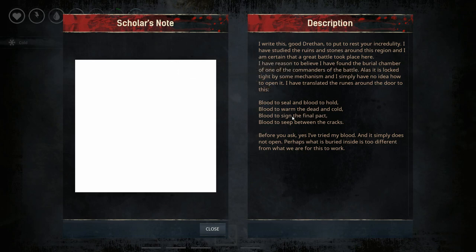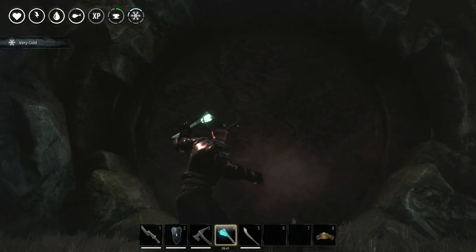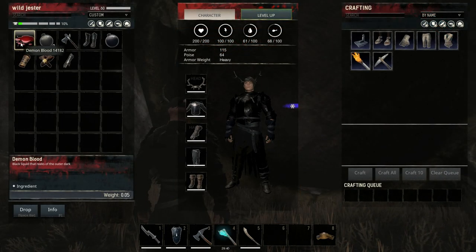The book tells a bunch of things about blood, and that's what you need. You will need one unit of demon blood at least to get into this area. Where to get this?